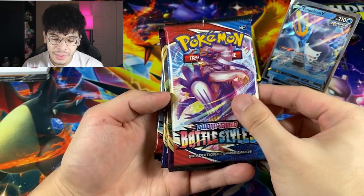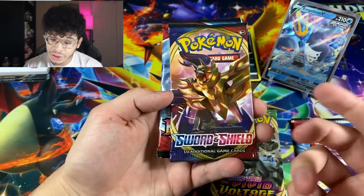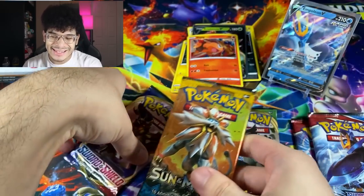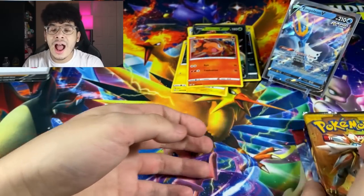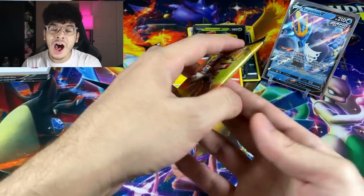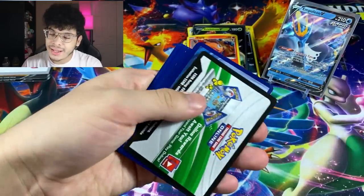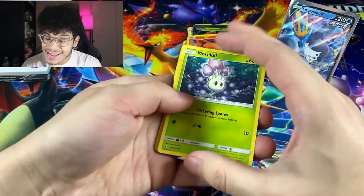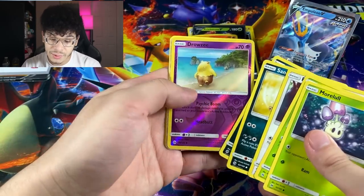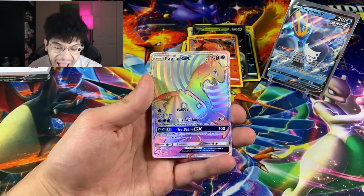Let's check out the pack selection. We got Battle Styles, Vivid Voltage — that's a good one — Sword and Shield base, Battle Styles again, and Sun and Moon base. So we got three nice sets and two that are meh. Let's obviously start things off with Sun and Moon base itself. Can we get a secret rare, a full art or something along those lines? We got a Drowzee and we have a secret rare Lapras!